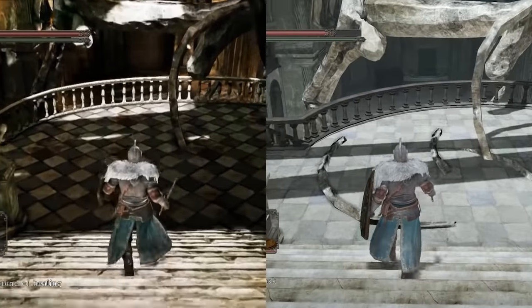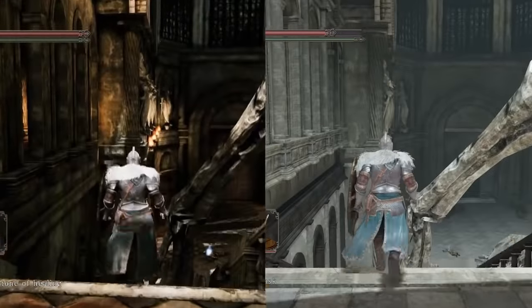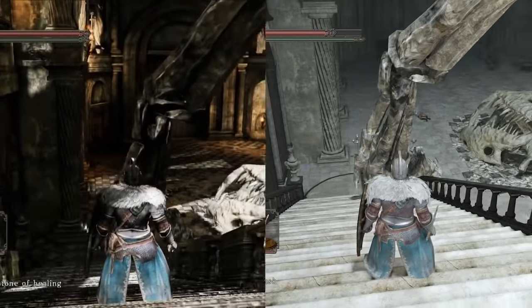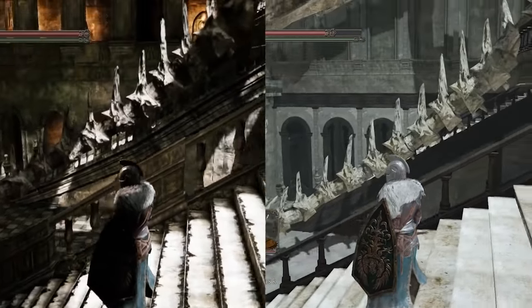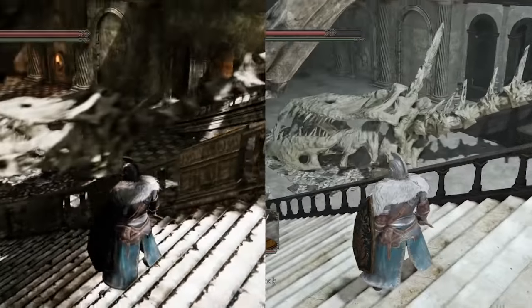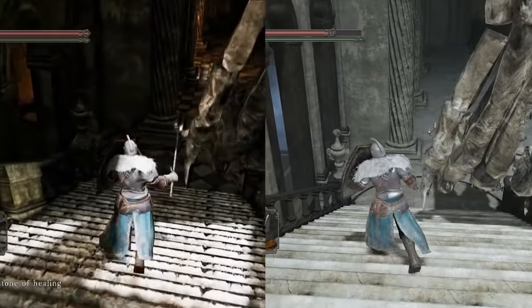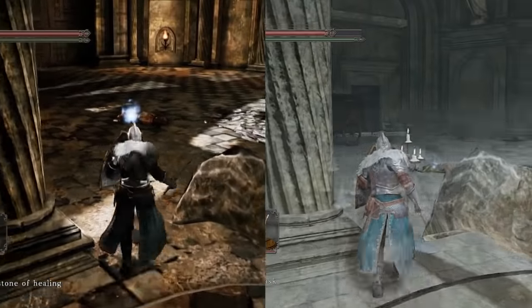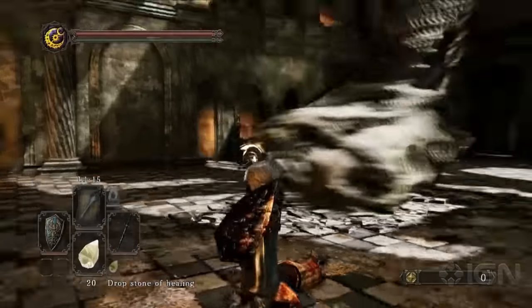Here's a different venue we want to show you today. This name is still undetermined or undecided yet, but right now we're calling it the Mansion of the Dragons. It's a place we've set as an area where experiments had been done on dragons in the past.